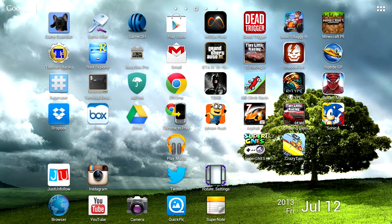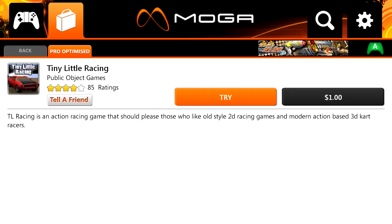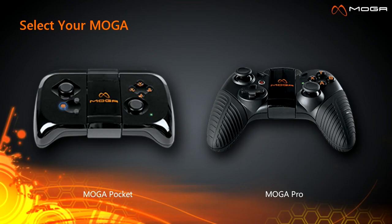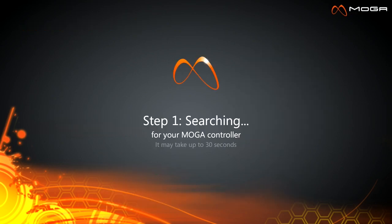My MoGa Pro is dead and charging at the moment, so I'm going to see if this MoGa Pocket has any battery life in it. I need to open up the MoGa Pivot app and go to my controller. One thing I'd like to see is if they ever updated it to show the battery life of the controller — that would be awesome.